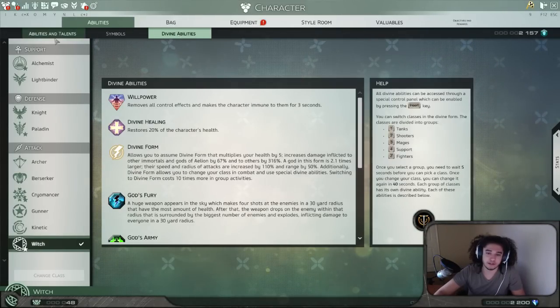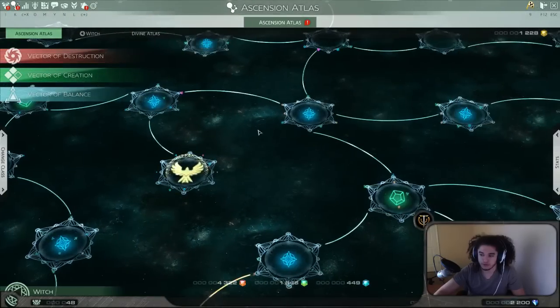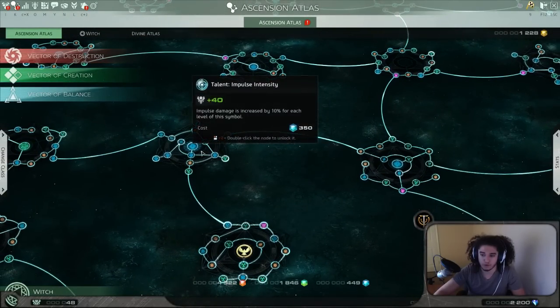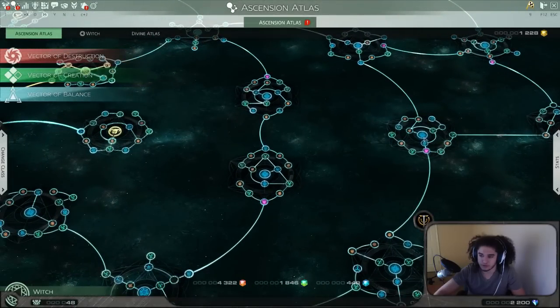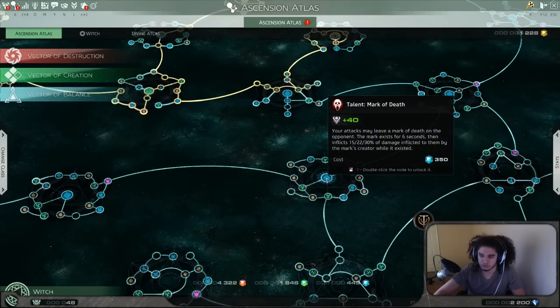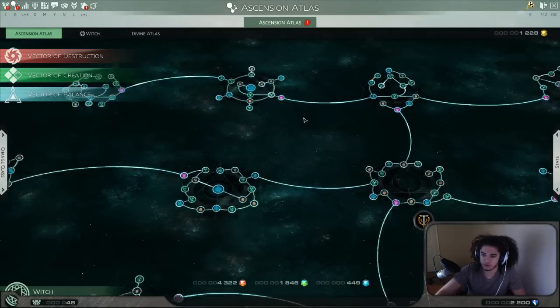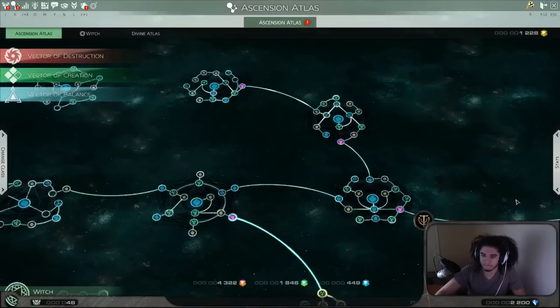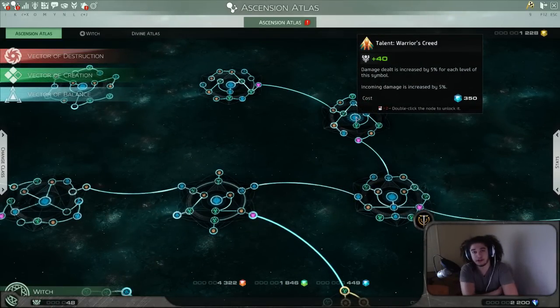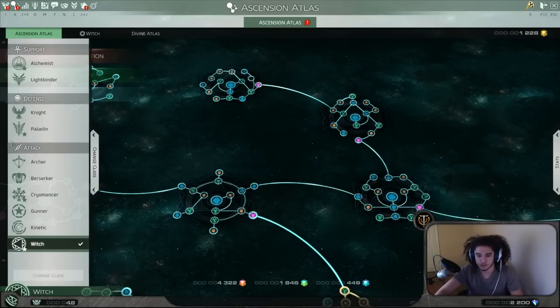Next, if you go to the Divine Atlas, you actually have additional nodes now. For example, there used to be just one Mark of Death — but scanning through, there's another Mark of Death here, and there are extra Warrior's Creed nodes as well. They've got an abundance of additional ones incorporated onto the atlas, which makes it so much cooler whether you're tanking or going DPS — you've been given even more customization as to how you want to play.